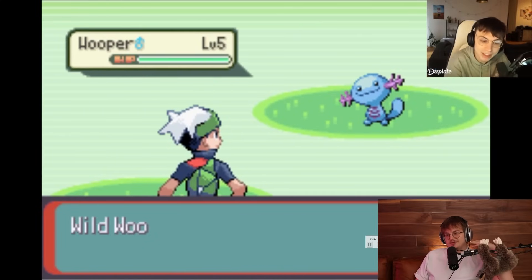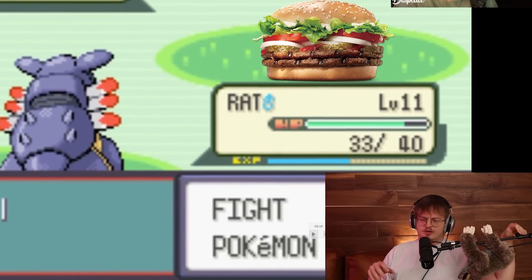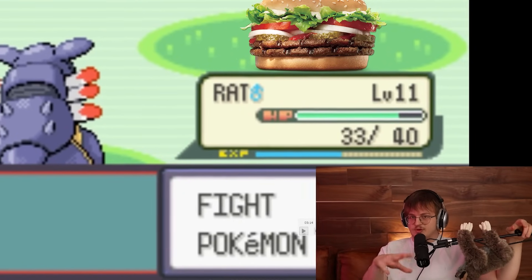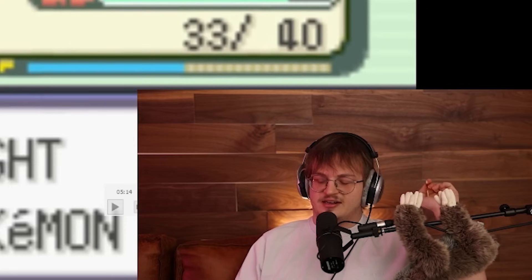That's not bad - a Wooper! Wooper, as he calls it, is actually a fantastic early game encounter. It evolves super early into Quagsire, and Quagsire is an amazing Pokémon. Great typing, great coverage, especially in this mod where we have the modified early learn set so it actually gets a bunch of water and ground moves. Fantastic encounter here.